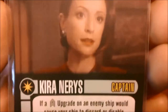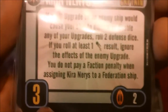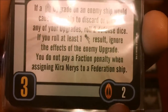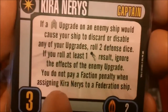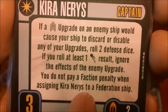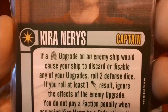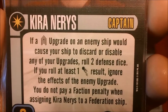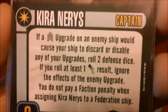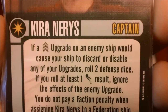We've got Kiran Arise, also unique, with only a command skill of three. Interestingly she has the Bajoran faction at two points. Her ability — the last line says if you put her on a Federation ship you don't have to pay the penalty, which is why she comes with a Federation ship. Basically, if a crew upgrade on an enemy ship would cause you to discard or disable any of your upgrades, you roll two defense dice; if one is evasive, you ignore that effect. A nice way to get around some of those.